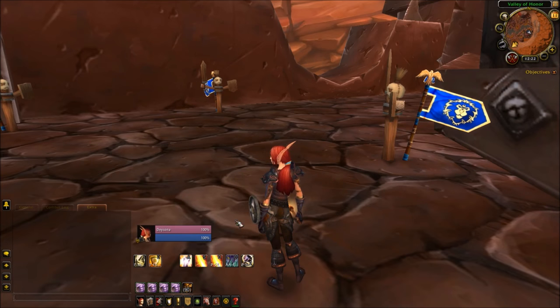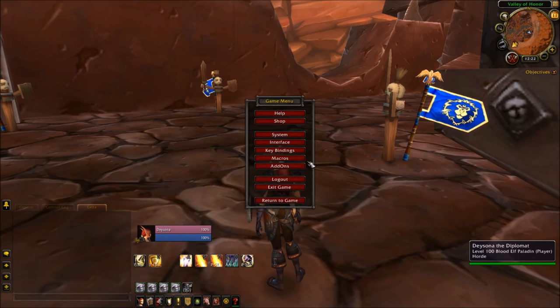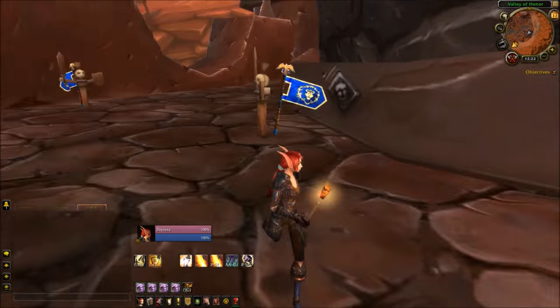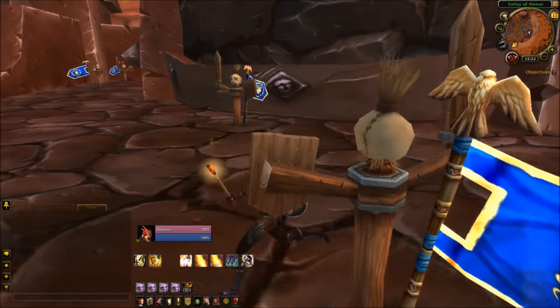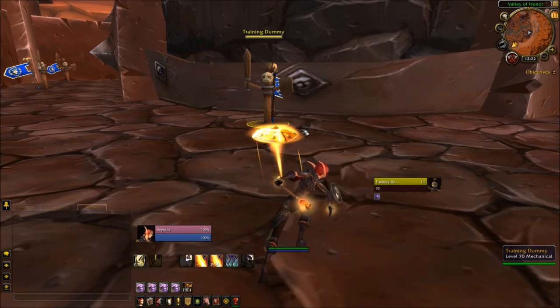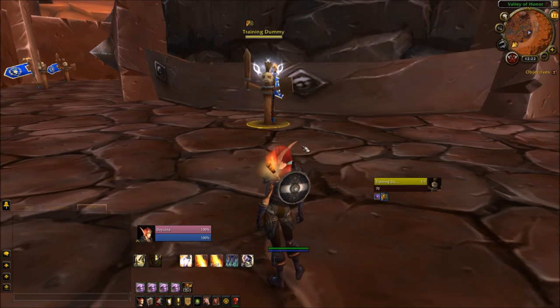Next up is a focus macro for my Avenger's Shield, which looks like this: /cast [target=focus,exists,nodead] Avenger's Shield. Just like the last one, switch the spell name in those two spots and leave the semicolon. If you have a single target with no focus target at all, it'll always go off on your single target.